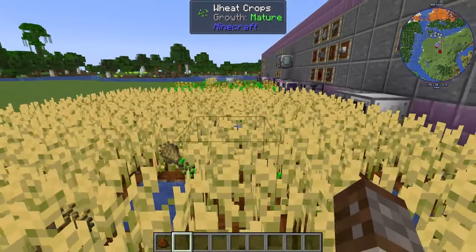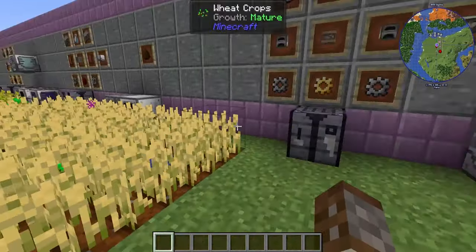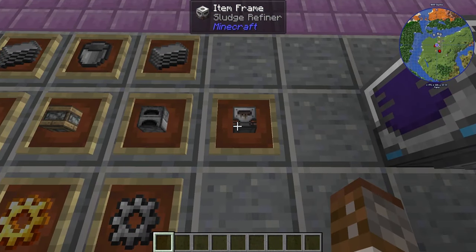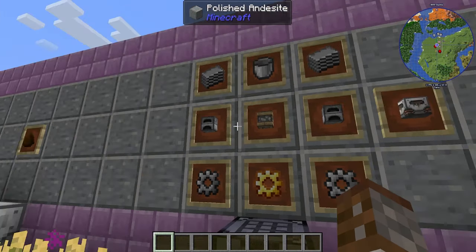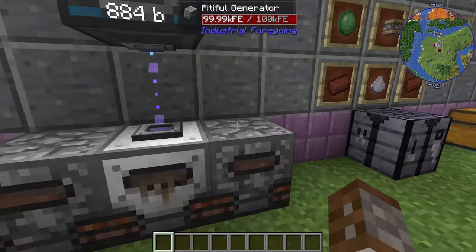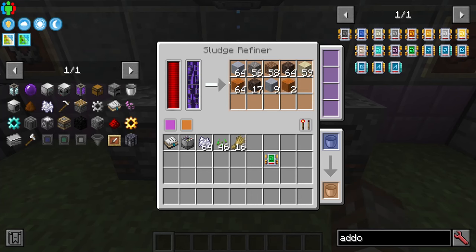Before moving on, let's cover sludge very quickly. For this we're going to need the Sludge Refiner. It's made with a pitiful machine frame, some furnaces, iron gears, gold gears, plastic, and buckets. All you need to do is give it power and sludge, and it will turn sludge into a way of getting free blocks. The entire loot table is: clay, gravel, dirt, soul sand, sand, and red sand. You could use this as an early-game way of getting soul sand instead of going to the Nether.